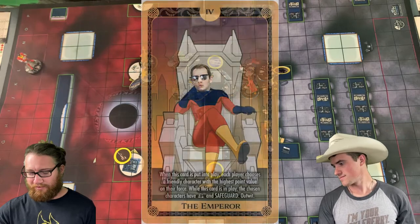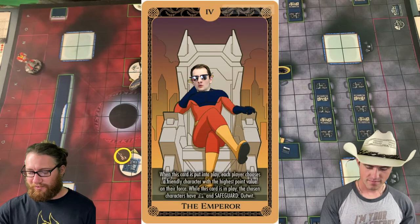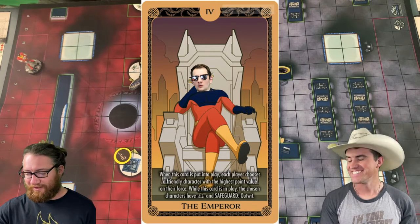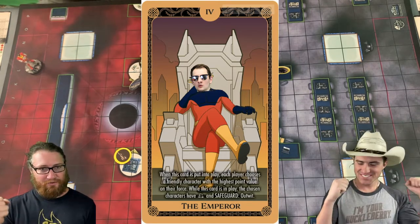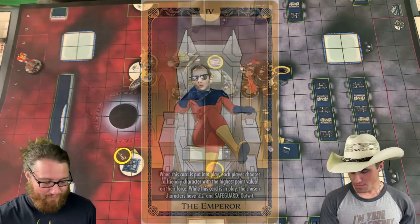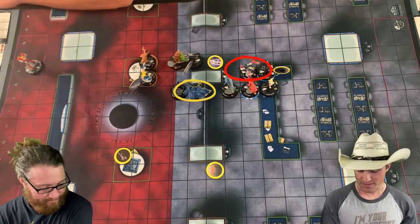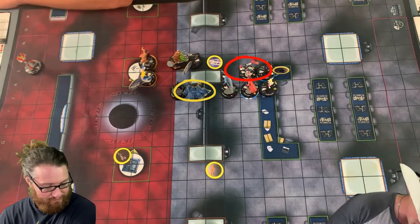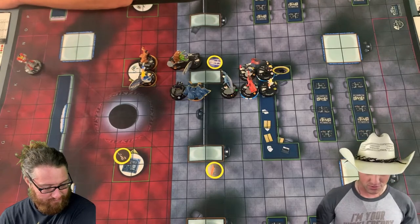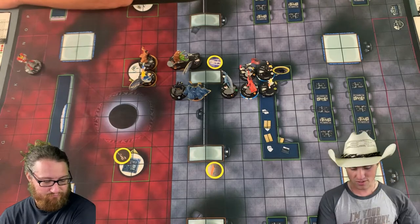The next card is the Emperor. When put into play, each player chooses a friendly character with the highest point value — that character gets Colossal and Safeguard Outwit while in play. For me, it has to be Beast. For me, it has to be Captain America. That gives him Colossal Willpower, which is really nice — Captain America is freaking huge.